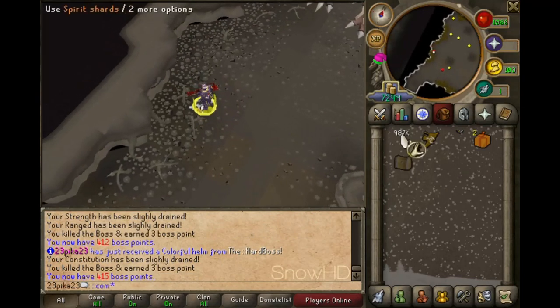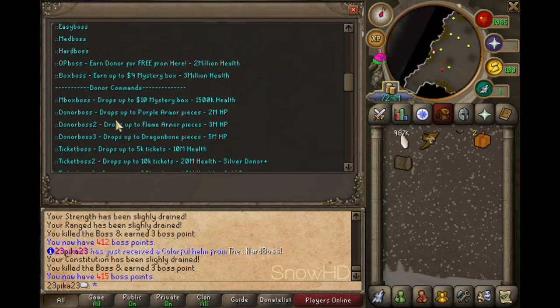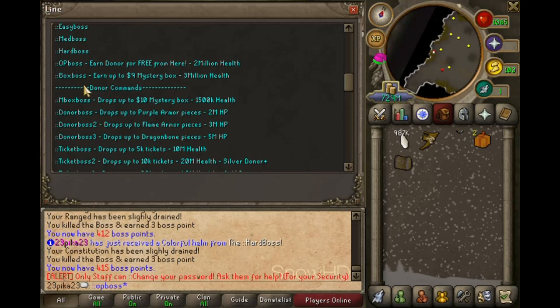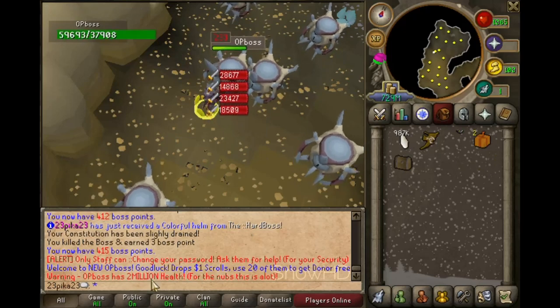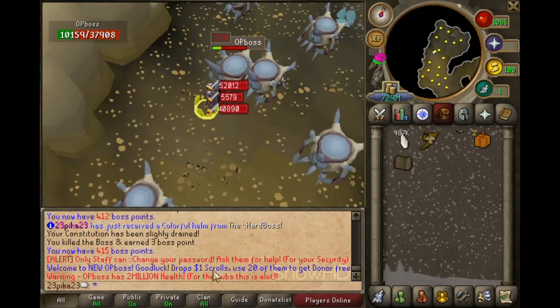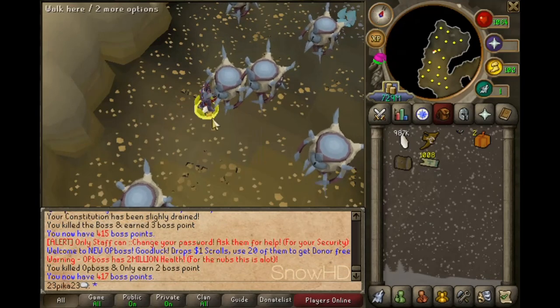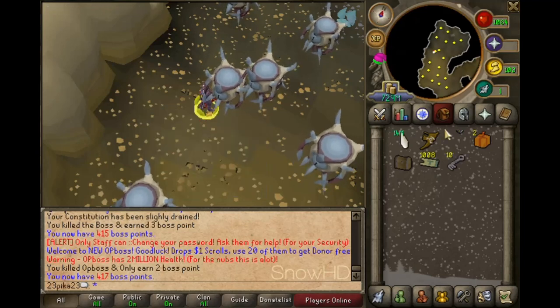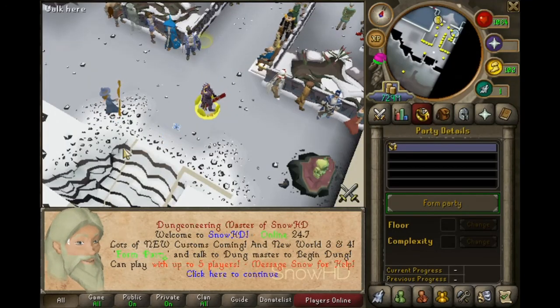Once you're ready, you want to go to OP boss. Once you have good gear, go to OP boss — they have 2 million health. You can get one dollar scrolls and use 20 of them to get a donor free. I got a thousand max cash tickets for one kill, so that's good. Once you build it up you get more armor and stuff and can slay monsters faster.